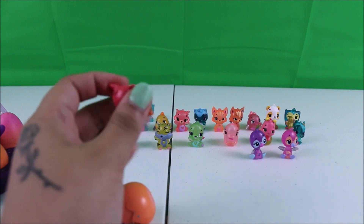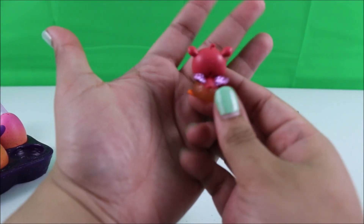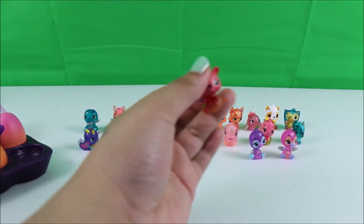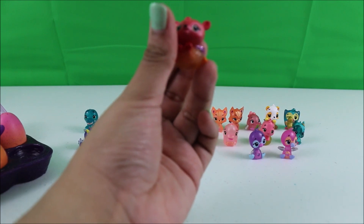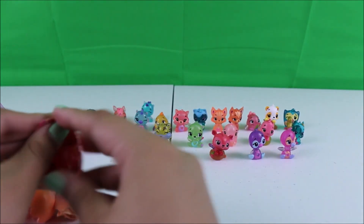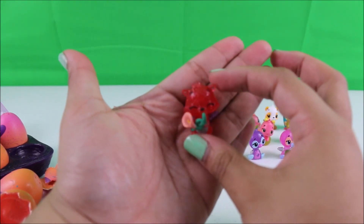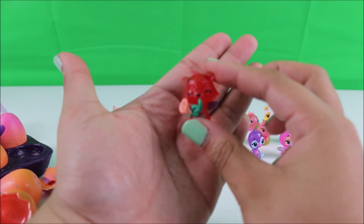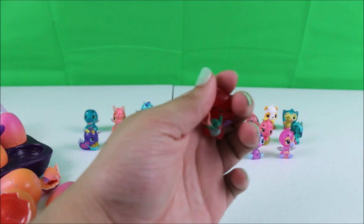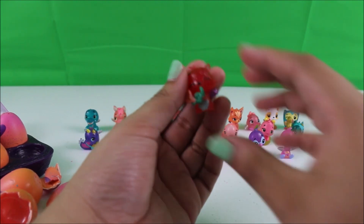Wow, we finally got another ultra rare. Look how pretty this one is — super cute. I love the Dira Loom and its beautiful sparkly purple wings. This one is Radiant Dira Loom from the Radiant Loom family. Wow, we got another ultra rare — how lucky are we getting! This one is super cute because it's sparkly and glittery red with beautiful glittery purple wings and a beautiful rose. This one is Boomi Swire from the Boomi Flux family. Oh, super adorable.